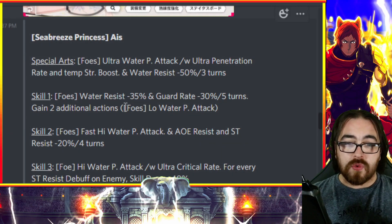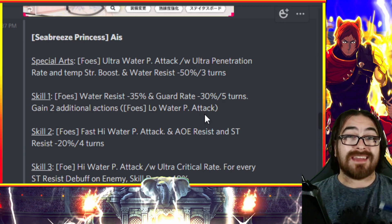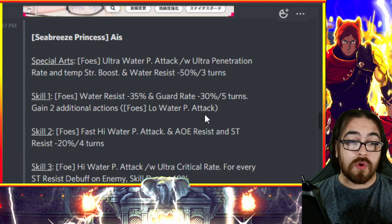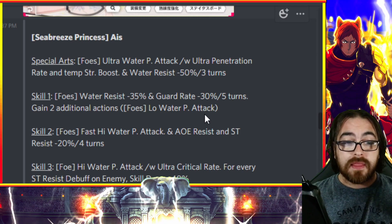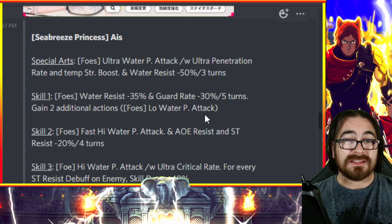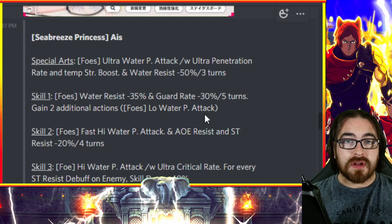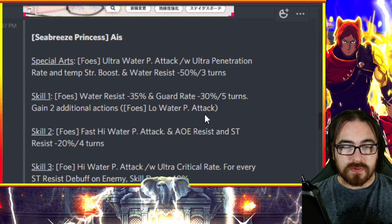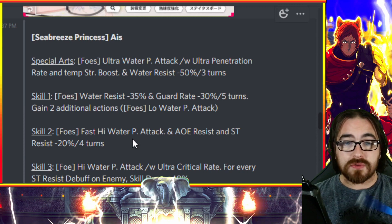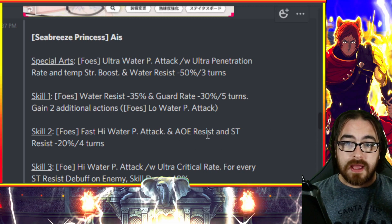Skill one is an AOE guard rate minus 30% — another indicator she's designed for war games. In war games you'll come across players with high guard rate, and most higher-rank players wear breastplates which increase guard rate. Units with AOE guard rate reduction tend to lean towards war games. Skill two is another AOE fast high water physical attack with AOE resist and single target resist minus 20%.